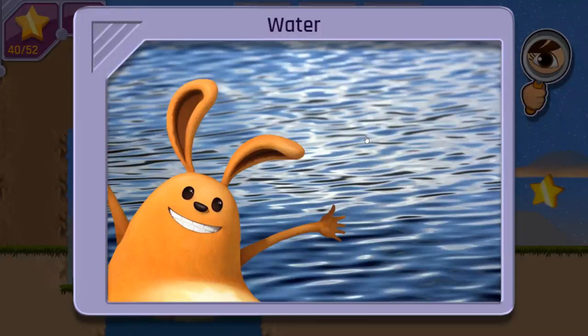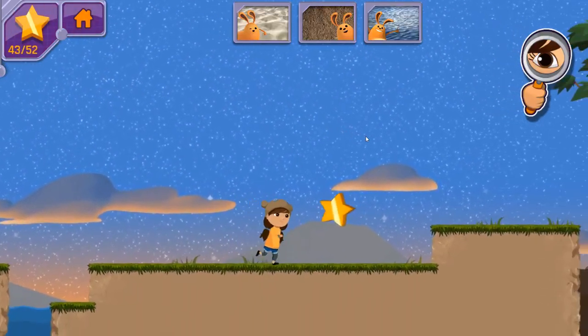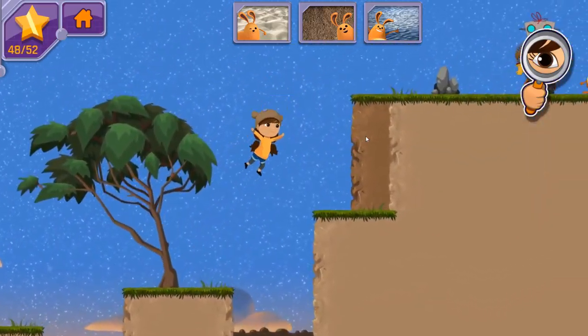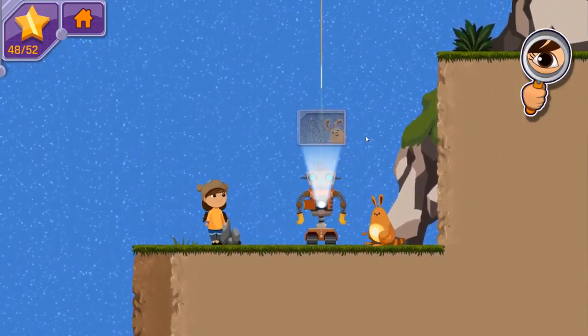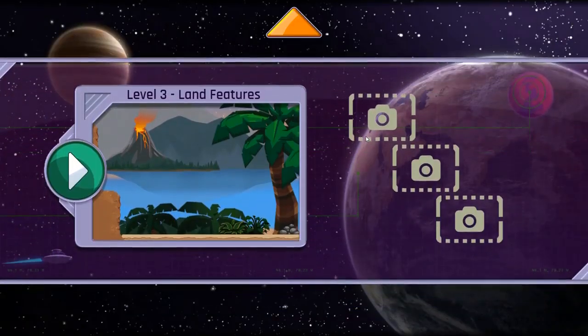Now that we have all three photos, we need to find Jet 2 so we can send them to Bortron 7! Great work! We've taken three photos! I think the Bortronians will be really impressed with planet Earth. I'm ready for our next adventure!